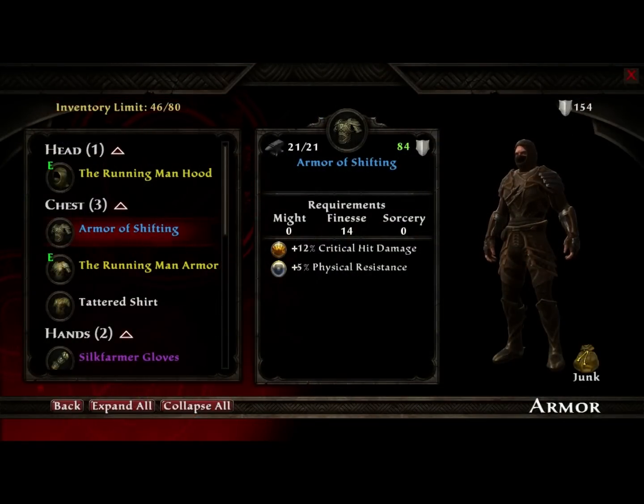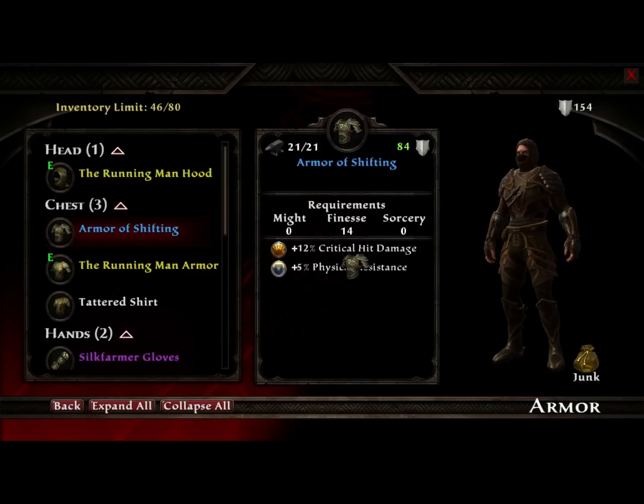Next up is the Mercantile skill. This allows you to get more gold when you sell off items and also allows you to get a percentage of gold when you destroy items. For example, if you destroyed this armor of shifting, you would recover 629 gold from the skill, gaining gold based on how many points you have.